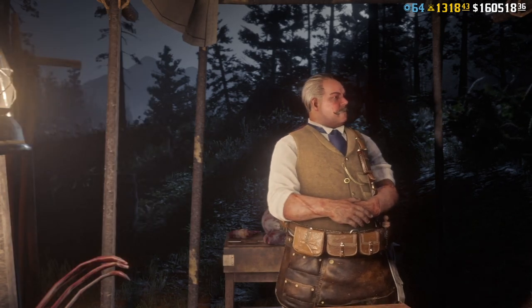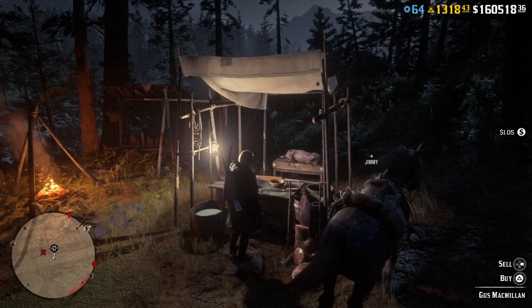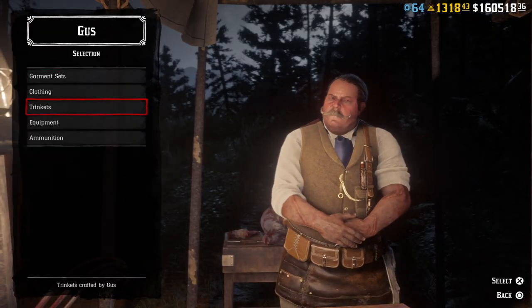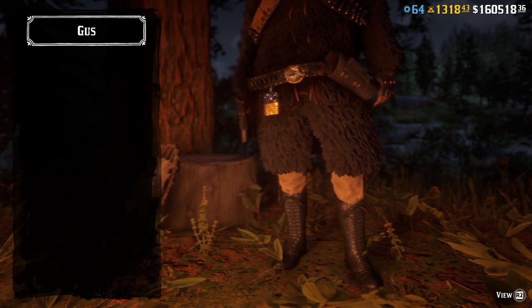For example, I assumed selling a perfect buck would lead me to acquire the pants that I wanted at the Trapper, but I was wrong. I had to hunt again for another 3-star buck and specifically sell the pelt to Gus. So just keep that in mind so you never make the same mistake as I did.